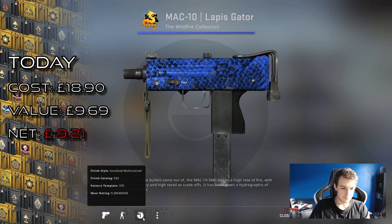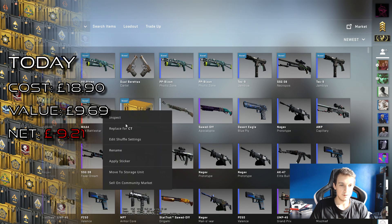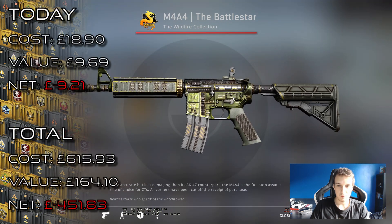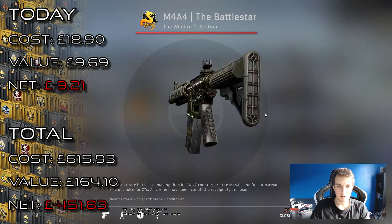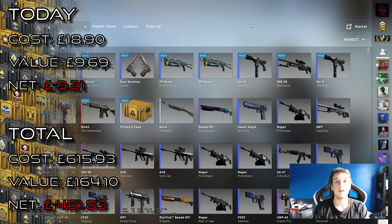Lapis Gator — yeah, well there we go. M4A4 Battle Star, it's a really cool skin. Looks really nice, I like the effects — those are the three effects they put on it. Well, that's all for this week's video. Thank you very much for watching and I will see you next week. Bye bye!